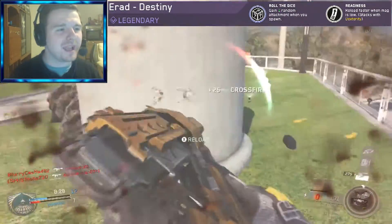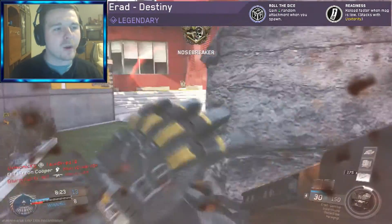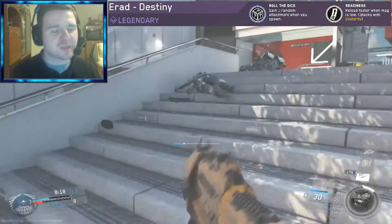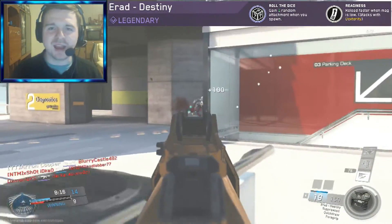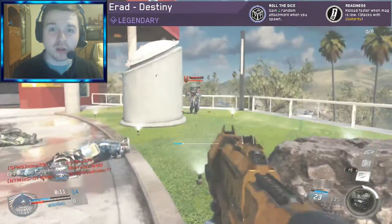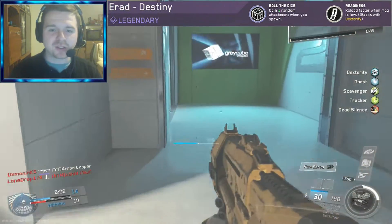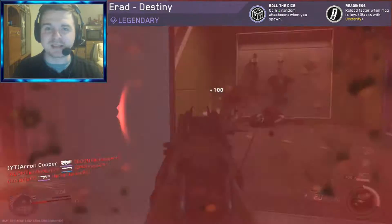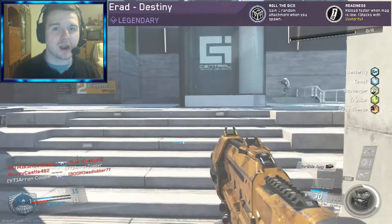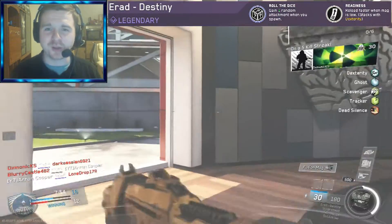The second ability is Readingless, and basically it reloads you faster when the mag is low, as long as it stacks with Dexterity. When you're low on ammo, your gun can reload even quicker than normal. So you could be low on ammo, run into cover, your gun's going to be completely reloaded instantly, and then you can run back out and take down your enemies. You can give them a hard time online if you can reload quickly, especially if you're keeping your shots on target.